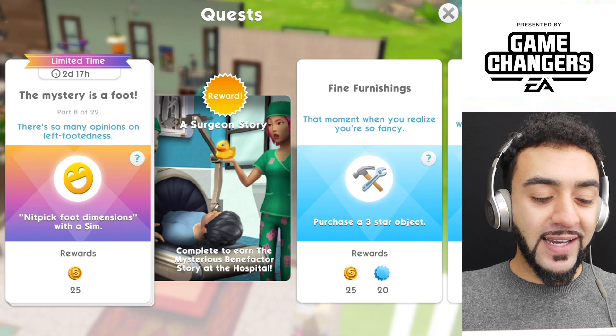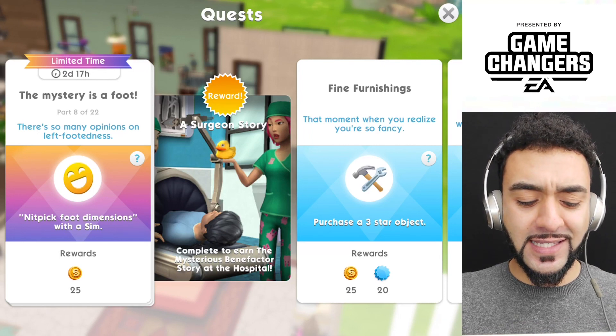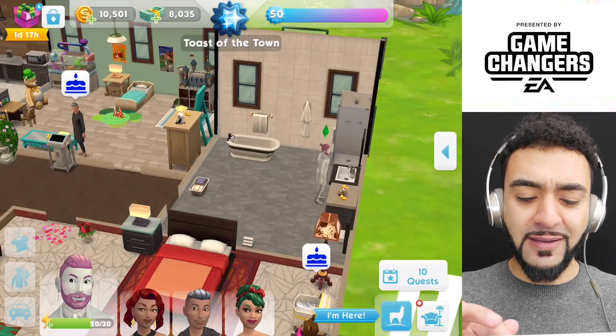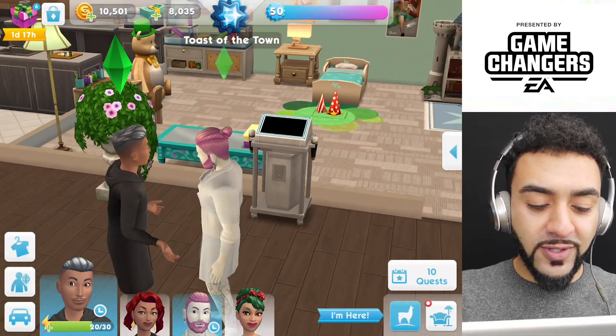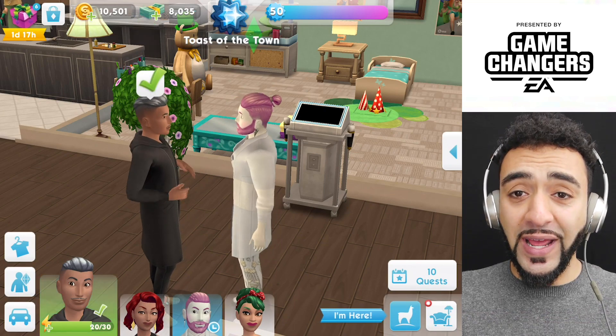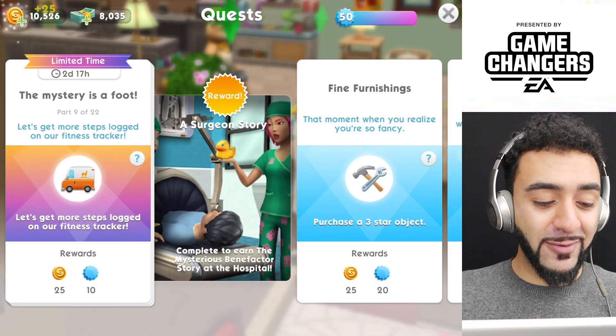Part eight is there's so many options on left-footedness — knick-knack foot demonstration with a sim. I have no idea what that means. Let's see what they do. I'm a bit confused — they're not doing anything to do with it, but he done it. I have no idea what that was about.